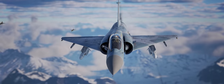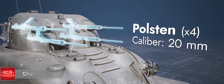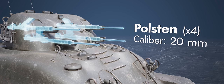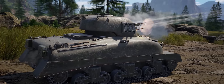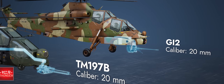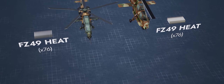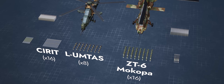Britain receives the long-awaited Skink, a new mid-rank anti-air vehicle based on the Sherman. Its four 20-millimeter autocannons can create a wave of fire so thick no pilot will be able to ignore it. Heli fans will be happy to see the Italian T-129 and the South African Rooivalk. As proper strike helicopters, they're armed with 20-millimeter cannons and rockets, as well as air-to-air and air-to-surface missiles.